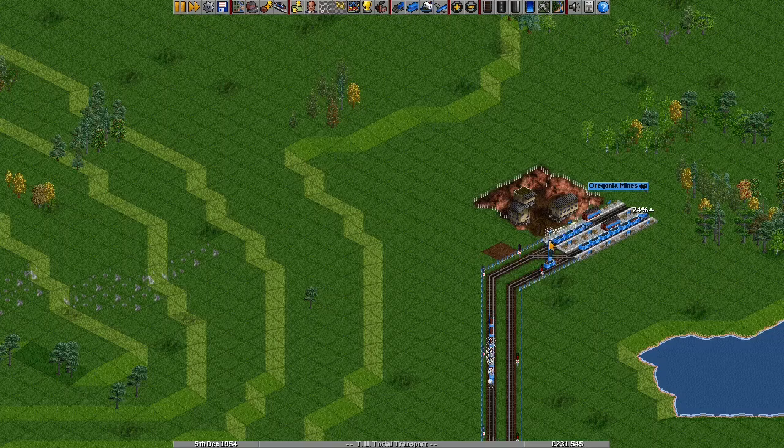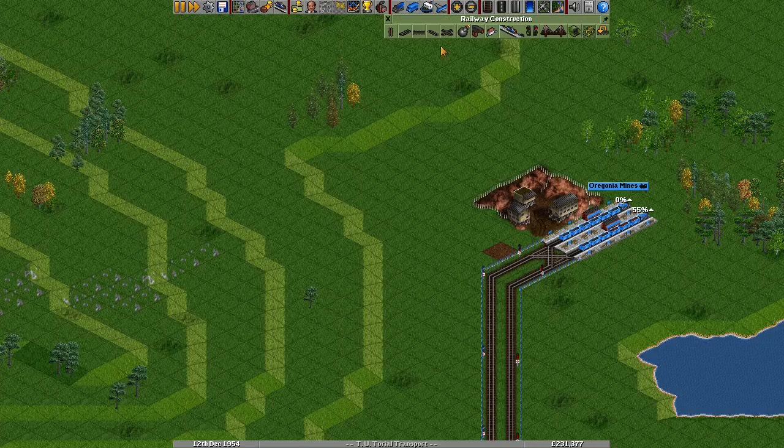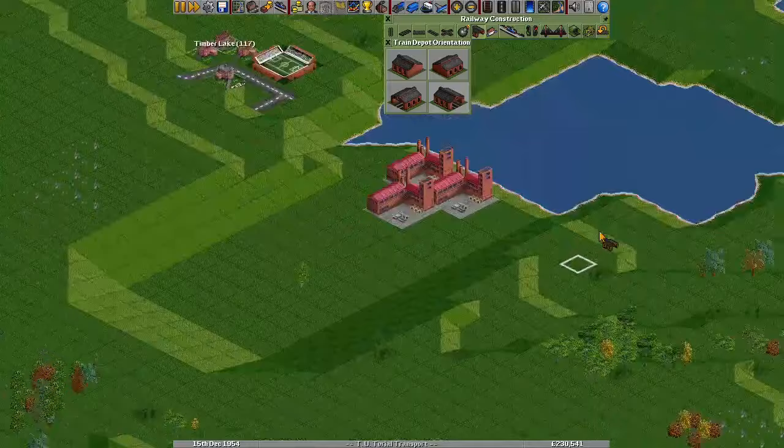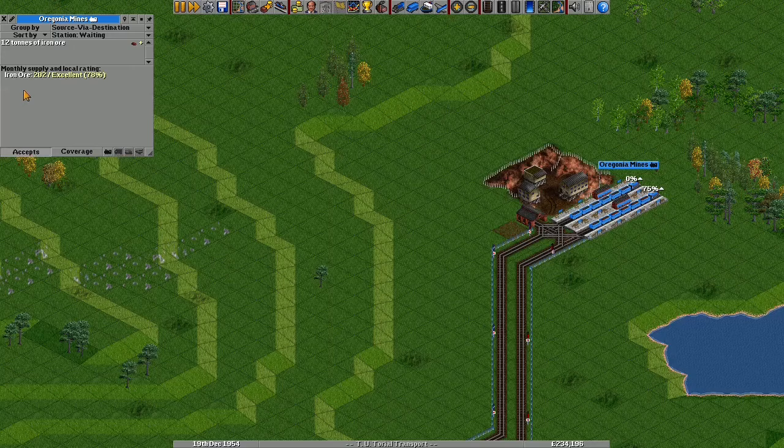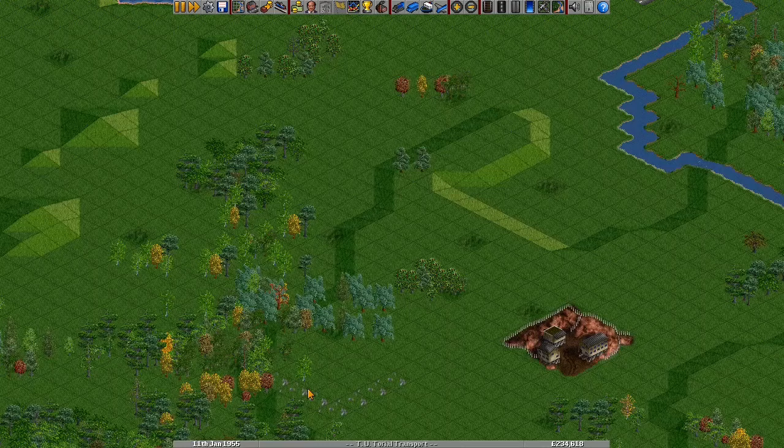You might be wondering why there are no signals between the X and the station, yet two trains can share this block. That's because trains don't try to reserve a new path until they turn around — so as long as one platform is free, an incoming train is free to reserve its own path across the X and into the platform. You can use this same trick to put a depot directly on the X, although beware that trains entering and exiting for servicing can block access to the station.